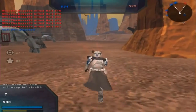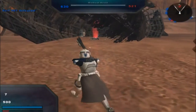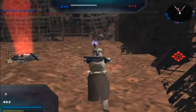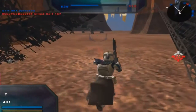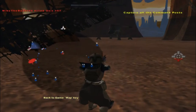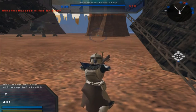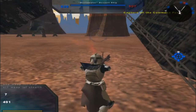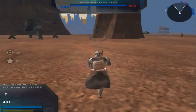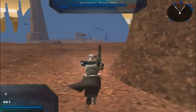Command Post 6, huh? I'm taking this back. Now we should be in a good ballpark here while their command posts go down. Probably should have really decreased the numbers too. Command post is under Republic control. As you see, the numbers are going down nicely but they're not going down fast enough.